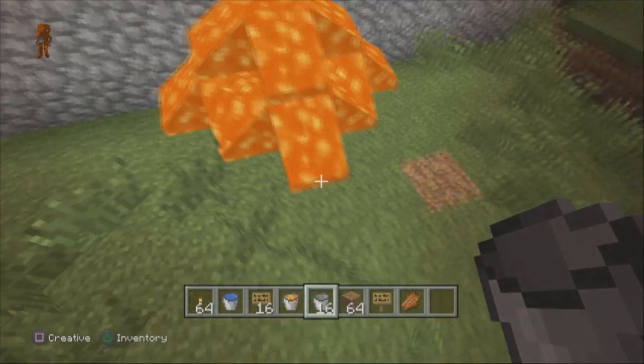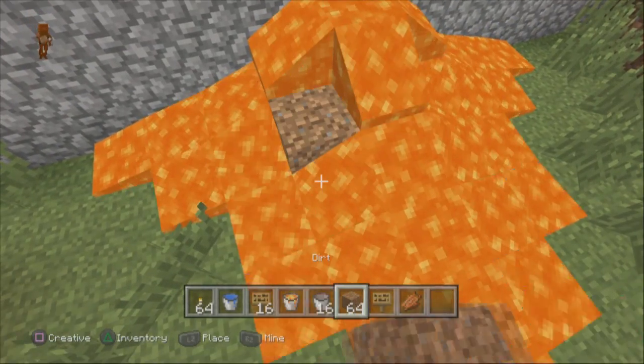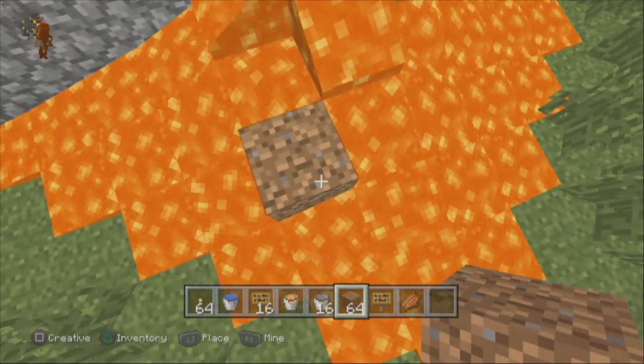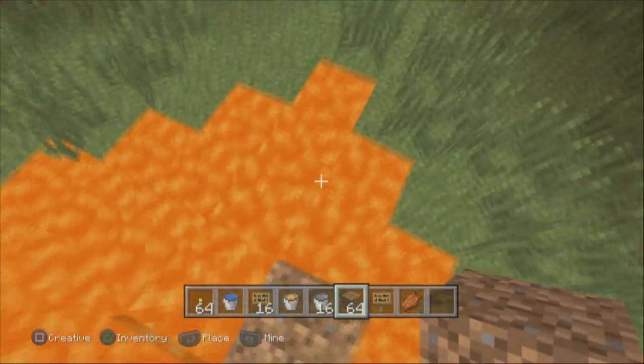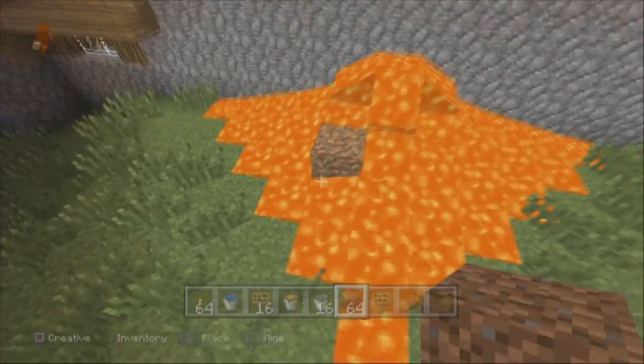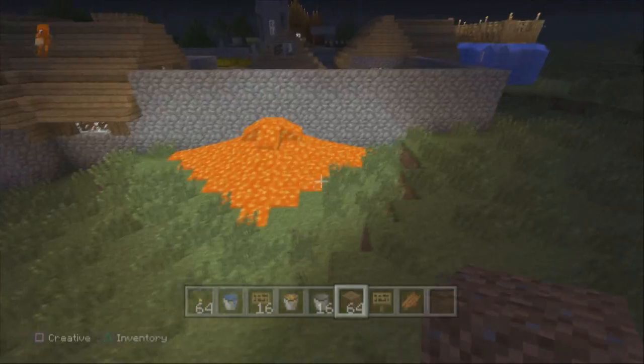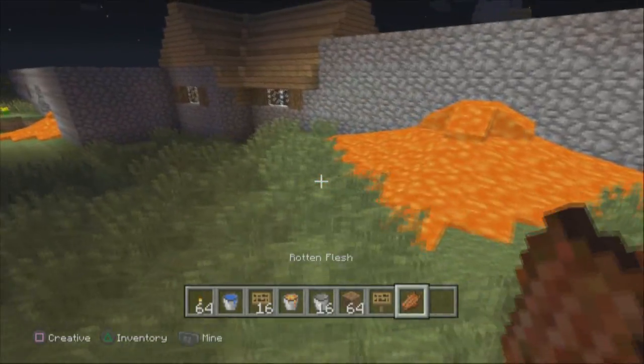Then all you want to do is place the lava down there and it's going to flow all the way over here. I'll put a block here so I know where it is. This is your entrance right here — it looks just like lava. It's about three blocks in.